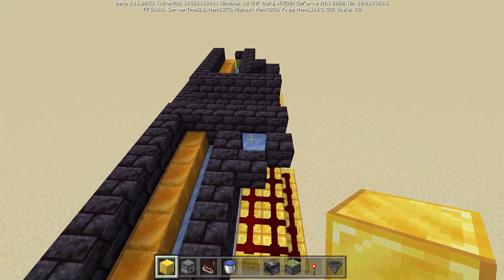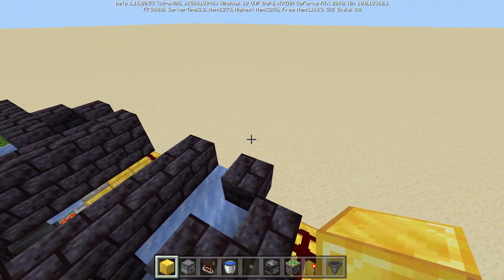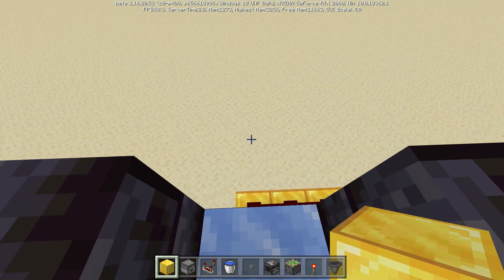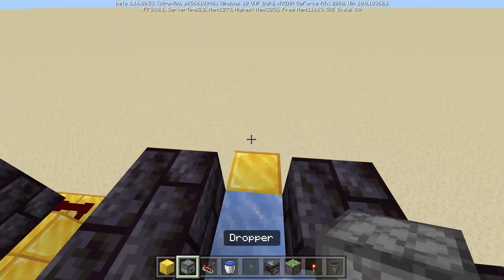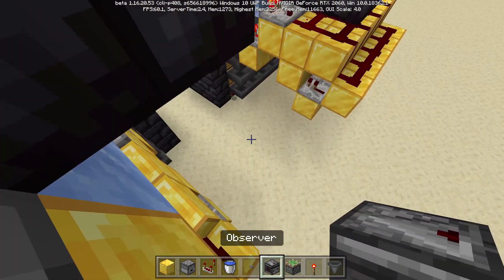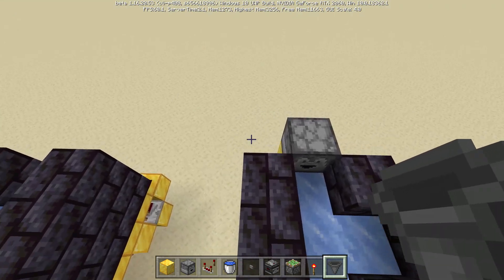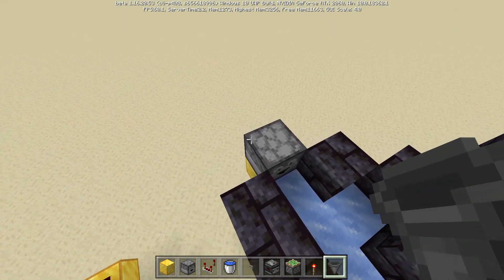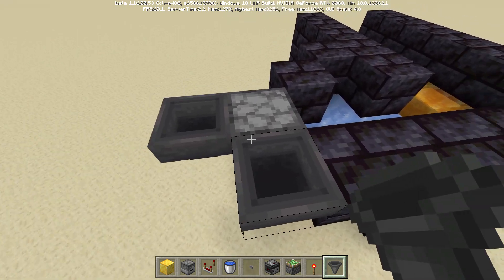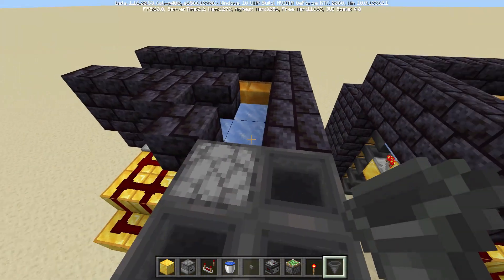Next, we'll need to go ahead and surround all of this with solid blocks. Now that we've got all of those surrounding blocks in on both sides, we are good to go ahead and add in our dropper circuit. The way we are going to do that is by placing one of our circuit blocks hanging off of this edge. We're going to place a dropper right here facing towards our ice, then we are going to have hoppers leading their way into the dropper.